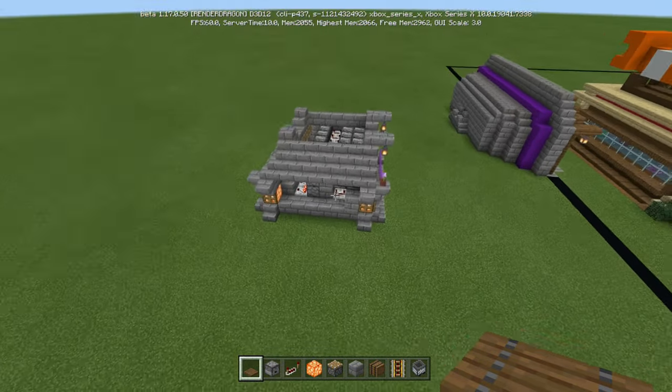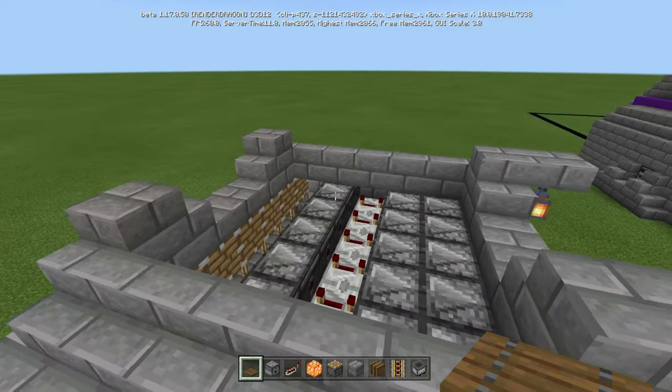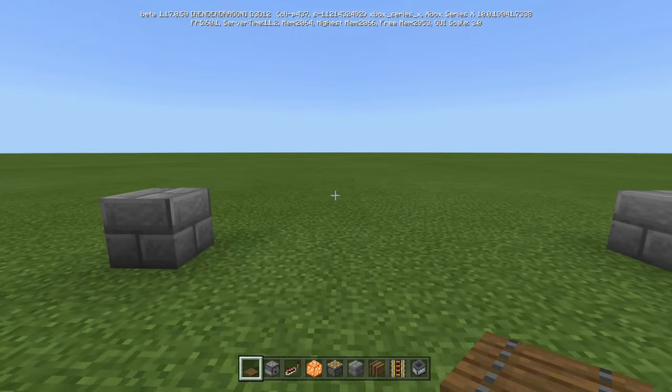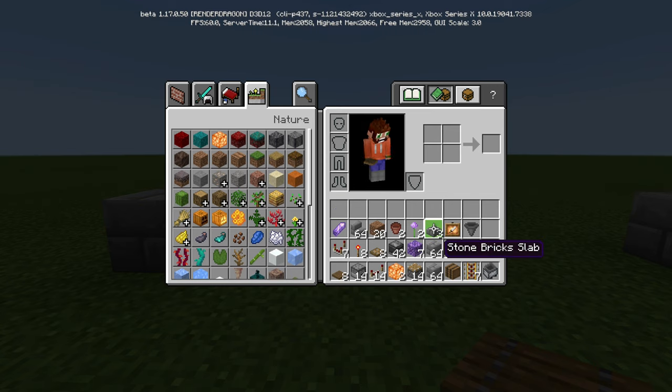Three stone brick slabs, although if you want to cover the top you'd need about half a stack. One hopper, seven redstone comparators, eight torches, eight oak trapdoors for decoration, and 42 observers. This does take a lot, but keep in mind this is automatic — not something you have to mine by hand. You're going to need seven budding amethysts — make sure it's the budding amethyst and not the amethyst block, those are completely different.